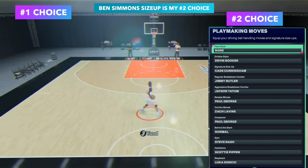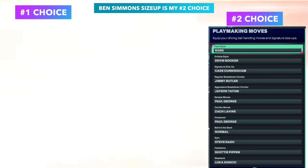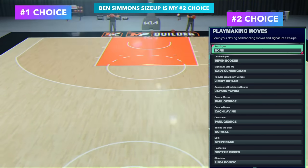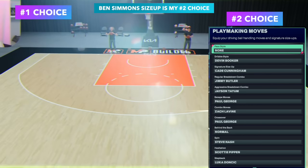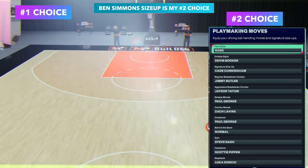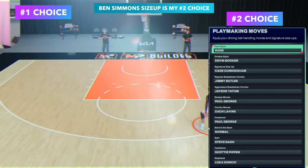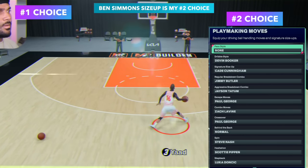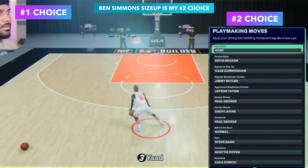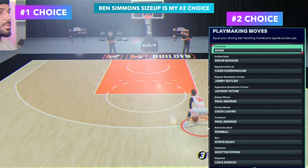I went ahead and took a screenshot of both of the SIGs while I was recording, just to save you the time. All I ask is just hit that like button. The one on the left is the one that I found by the end of the video that I enjoyed using more — which is my number one choice — more than the right. I found some gems as well, and I put you guys on some secrets that you might not have known already that are not out there.